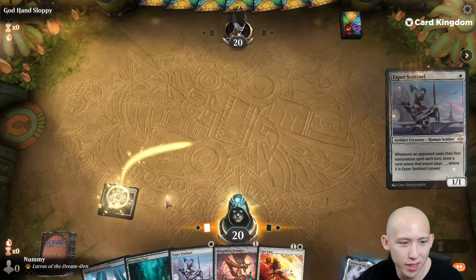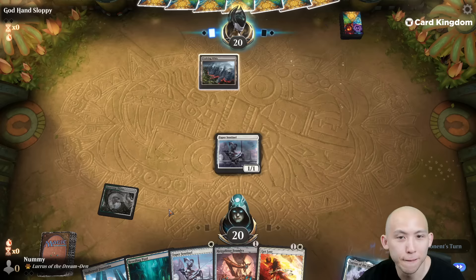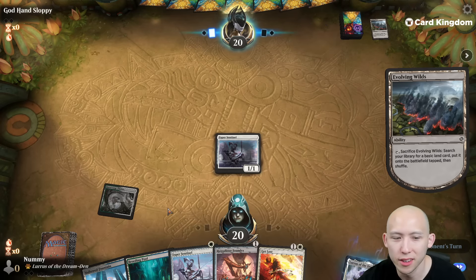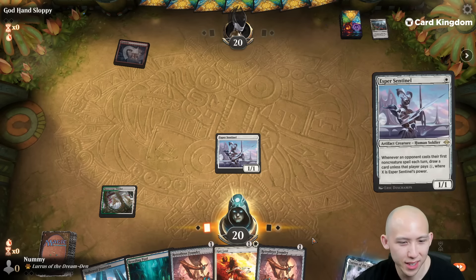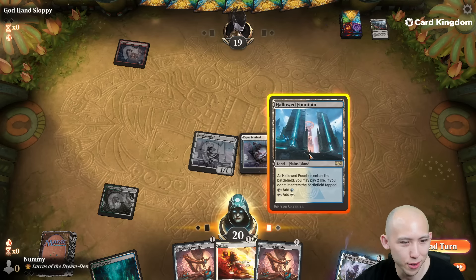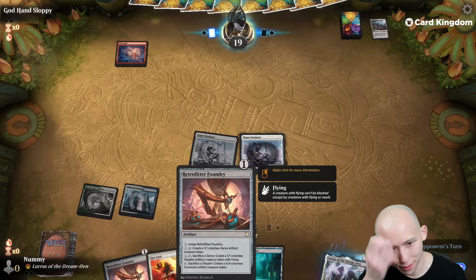Lead on Thicket — you always want to lead on these fast lands, otherwise they can and will enter tapped later on. Turn one, Evolving Wilds. For a mountain. Second Retrofitter Foundry — not the greatest. I'm going to play a tap land here instead of shocking myself and playing out a Retrofitter, I think.